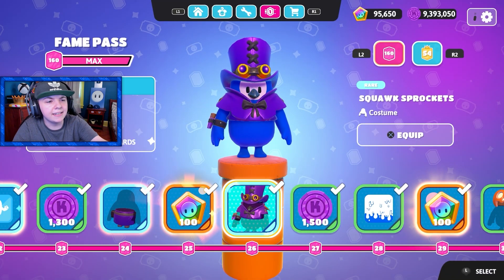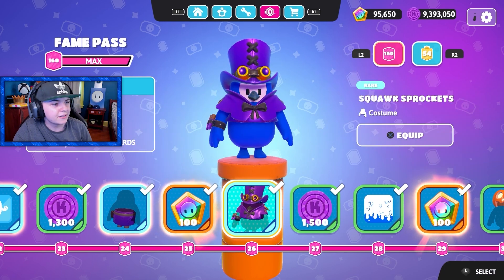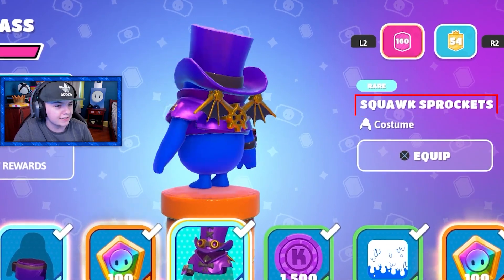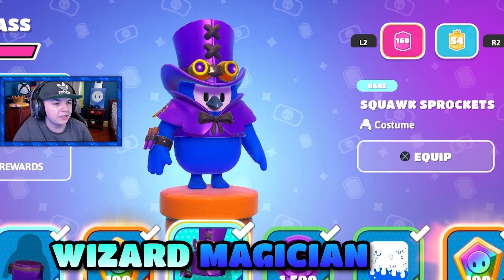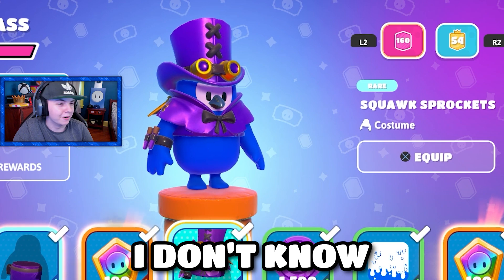Then we got the main skin of the fame pass. This skin is appearing in the middle of all the fame pass images. It's called Squawk Sprockets. I don't even know what this is supposed to be — some kind of wizard magician bird, I don't know. But it's pretty cool.